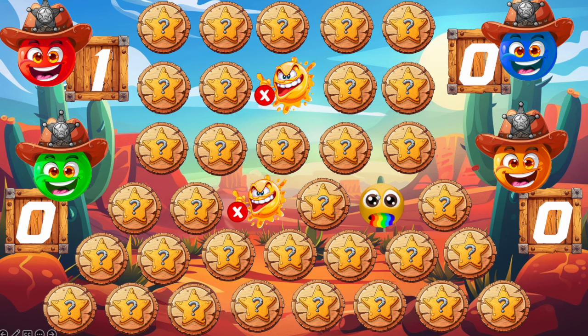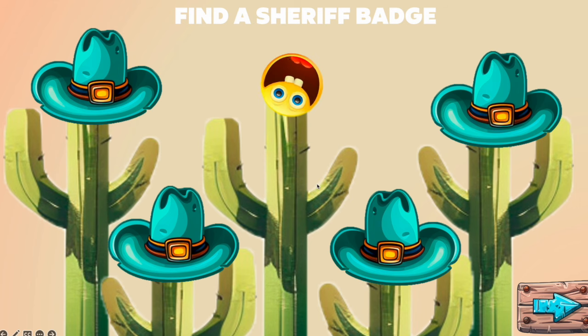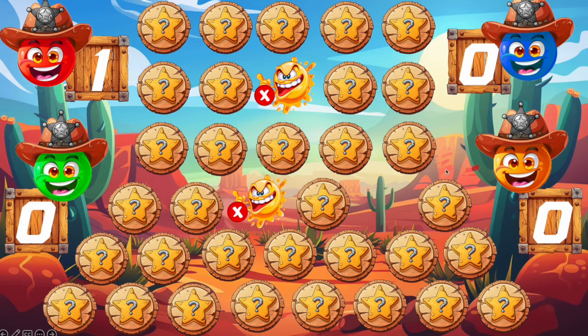In case you don't have a match, you press on the X to hide this emoji — like this. Now we've got the face with the rainbow mouth. The rainbow mouth will take a player to another slide where you need to find the sheriff badge to become the sheriff. Also some of the shields have bombs — if you press here you cannot have a match and you need to hide that face back.